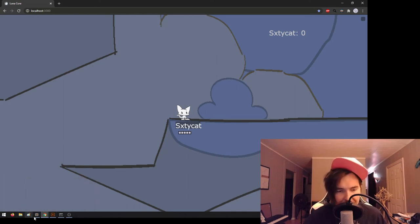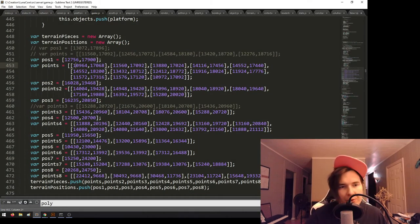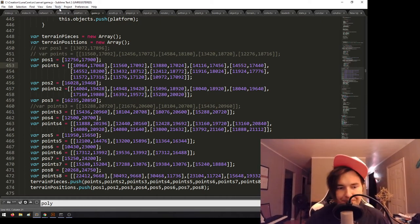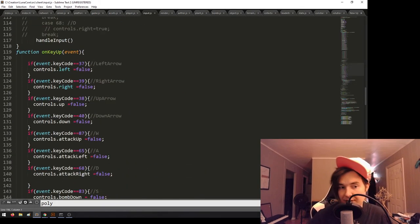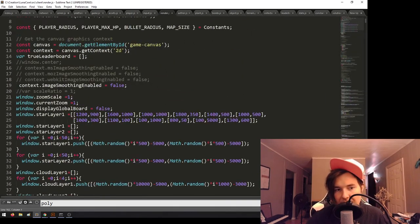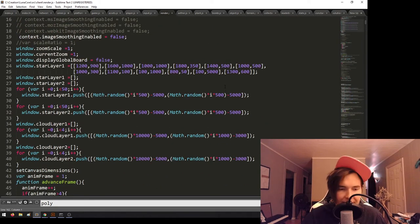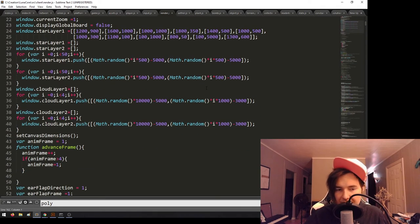I wanted to go over the broad strokes of how the code works. In a multiplayer game there's a whole extra layer to deal with — a server layer. The server gives data to all clients and clients send data to the server. On the client side the two main things are the input code and the render code. In video games there's generally an update function running about 60 times a second constantly.